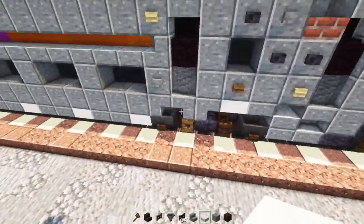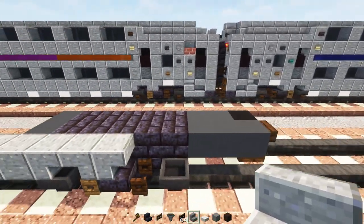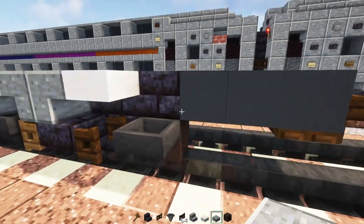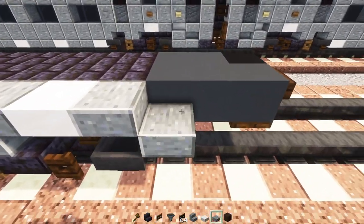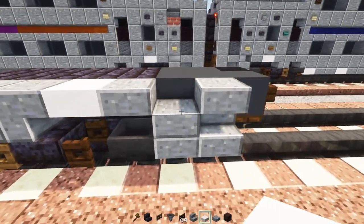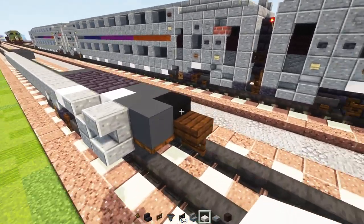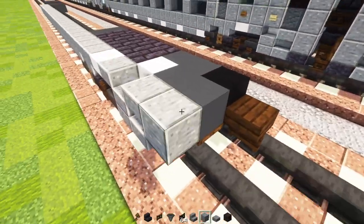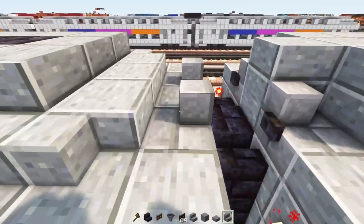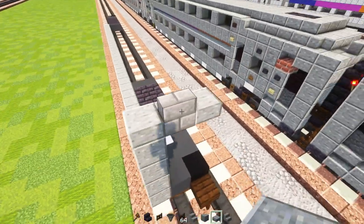Above, add polished andesite stairs upside-down, skip a block upside-down back-to-back. Then add a smooth quartz slab, a polished andesite slab, a generally-down slab, and upside-down polished andesite stairs. Then two blocks wide of polished andesite slabs. I'm going to replace this midsection with smooth quartz instead. On the edge, add in polished andesite block four blocks tall, then a polished andesite slab on top.